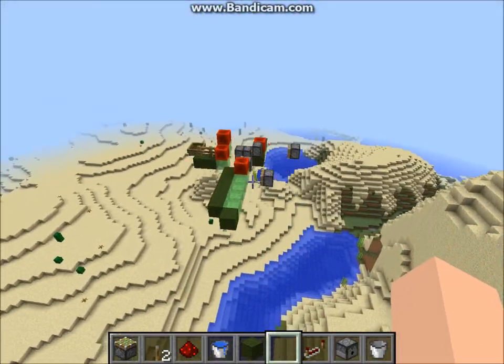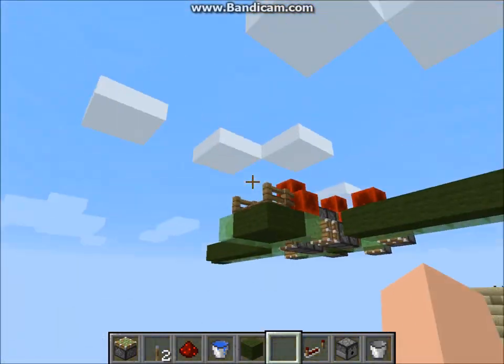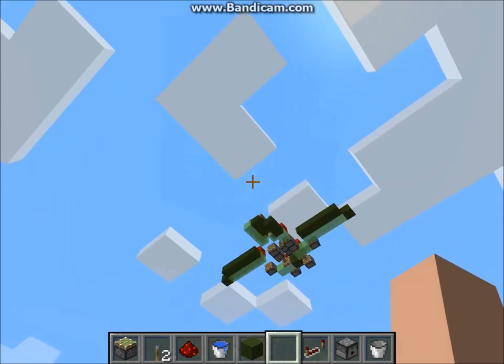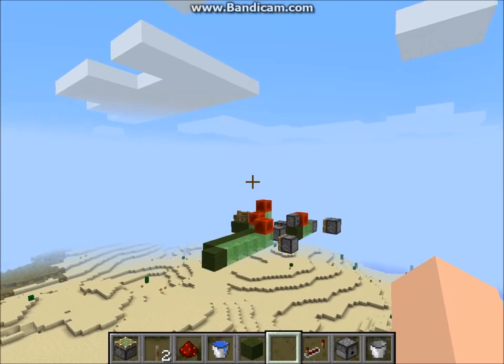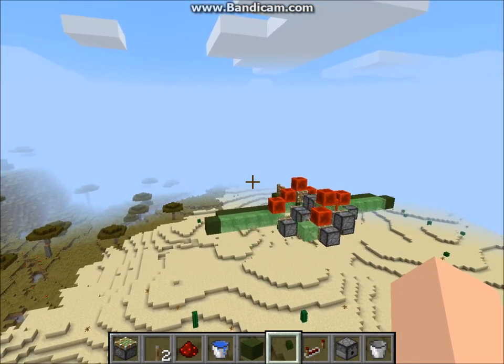That's what it looks like going across — it looks like a plane from the ground. The back kind of looks like the fins on a jet. Pretty nice. That's all for today — thanks for watching, please subscribe, see ya!